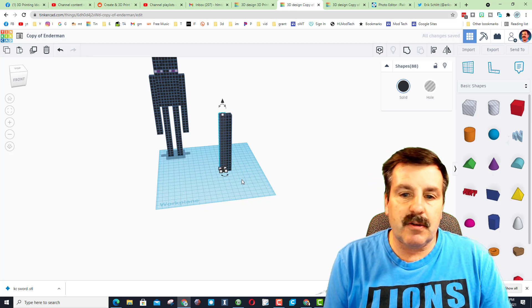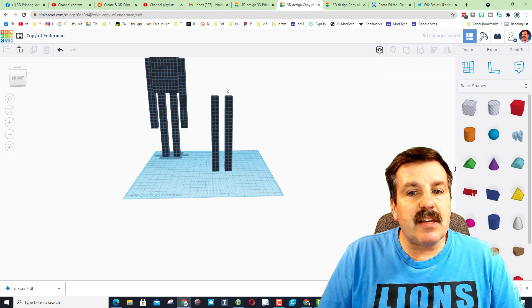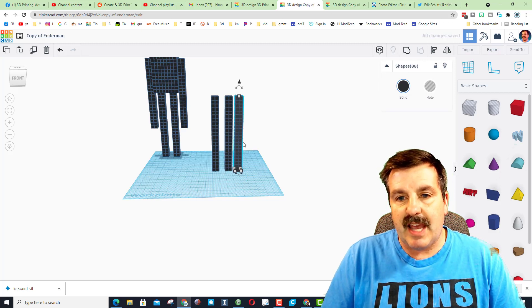Do Control D and nudge it over one, two, three, four - and boom, both legs are complete. The arms are the same size, so we're gonna do Control D and this time move three clicks so there's a gap of one.